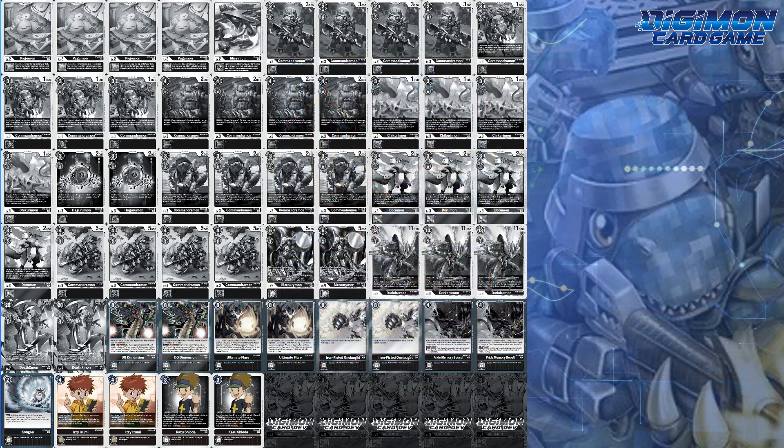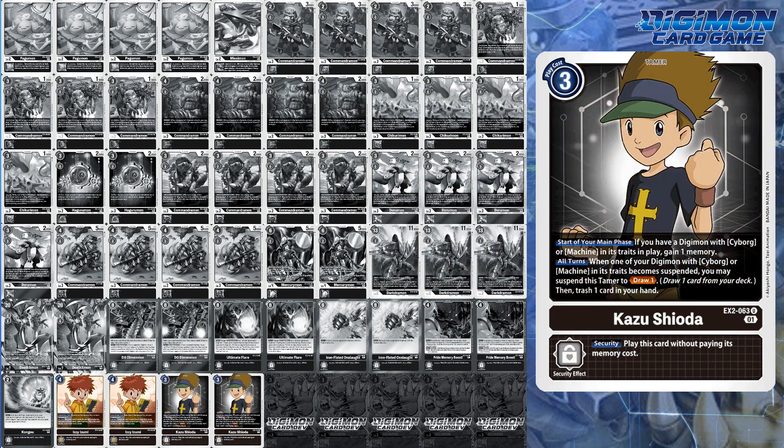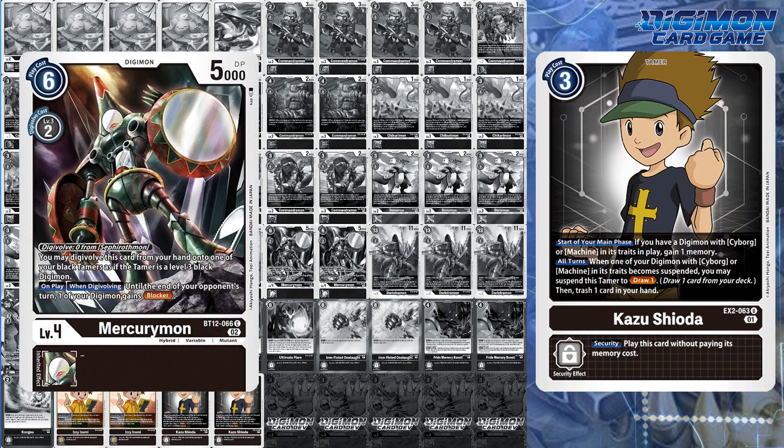Tamer wise, Izzy Izumi is your memory setter, being a pseudo half-spark in security considering every card in the deck is black. Kazu helps fix up your hand or dig deeper into your end-game finishers, whether it be Mercurymon or Darkdramon.